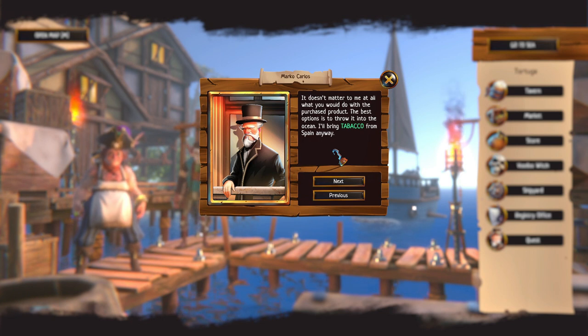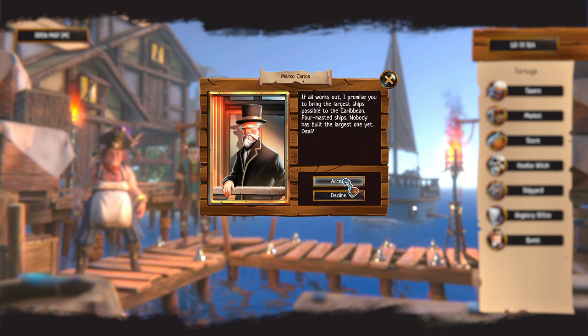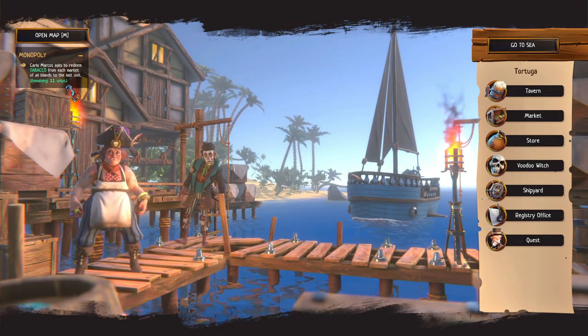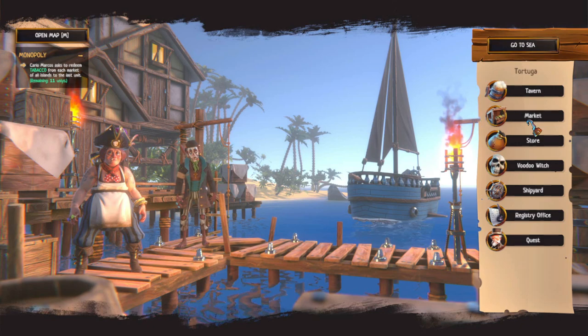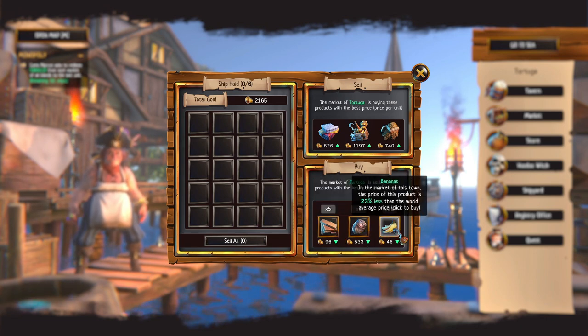That's what they mean by monopoly — I get it now, I was thinking it looked like the Monopoly man! It doesn't matter what you do with the product — the best option is to throw it in the ocean, he'll bring tobacco from Spain anyway. He gives us two thousand gold in advance and asks us to bring the largest ships possible to the Caribbean. Deal! We have eleven units to collect total — we have to buy every bit of tobacco from every town.